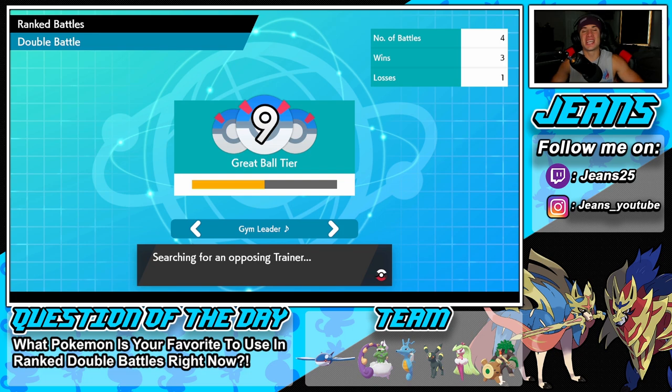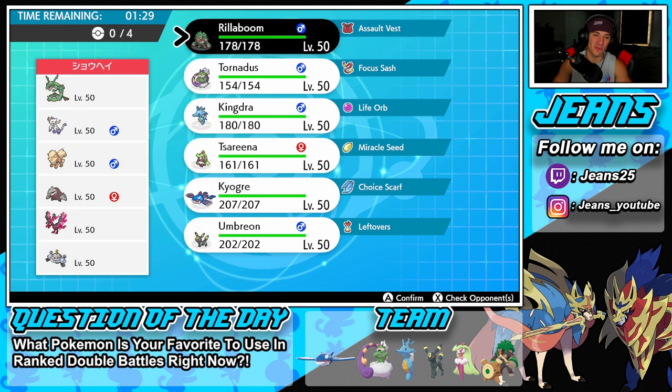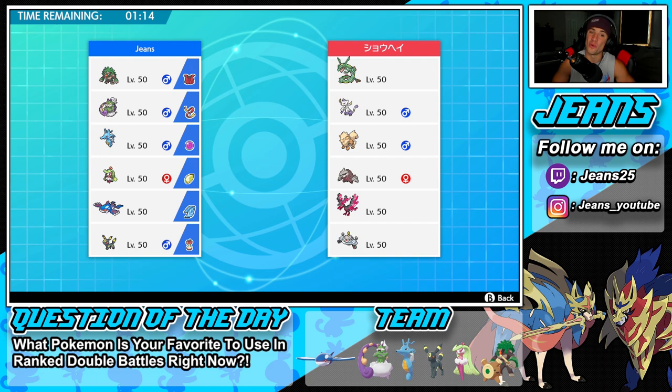We're sitting at 3-1 for this new season — not bad. I haven't been grinding as much as I normally do, but we're rolling strong. Hopping into our second battle, going up against a Rayquaza team. I love new seasons because you drop into Great Ball tier and see a lot of off-meta teams — so fun. This guy has a cool Rayquaza team with Mimikyu, Arcanine, Excadrill, Moltres, and Magnezone.